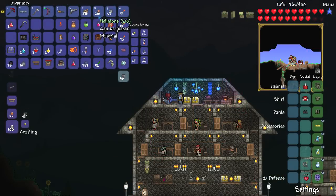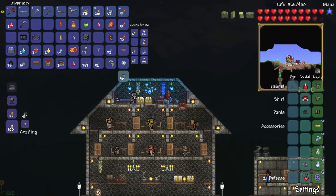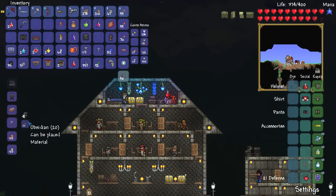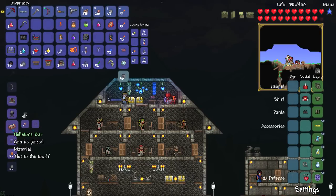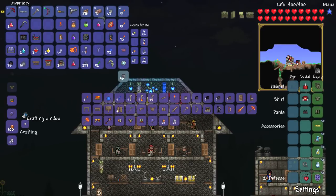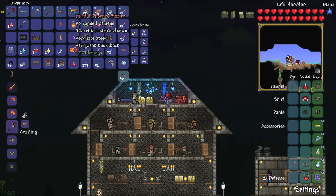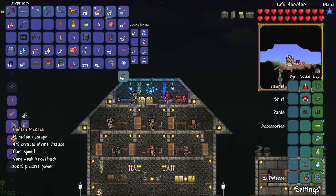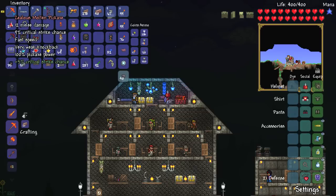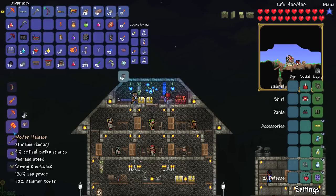Alrighty guys, I am back. As you can see, I've managed to acquire 210 pieces of hellstone, which is amazing. And I managed to grab a hellforge from one of the little houses, so we should be able to make a pretty substantial amount of hellstone bars. By my calculations it should be 70 — holy bejesus, that's a nice amount. We should be able to make a phoenix blaster! 27 damage — awesome. We're also going to make the hellstone pickaxe, needed for hard mode, and the molten fury bow.